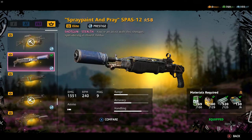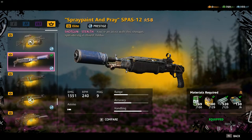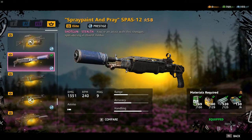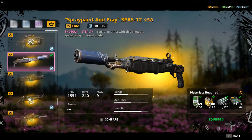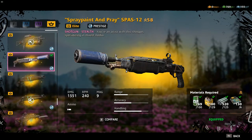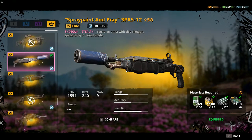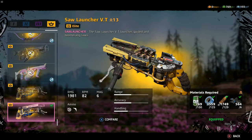The second weapon I have is my shotgun, which I have upgraded 58 times and it has damage of 1551. With this shotgun I can kill anyone in close combat with just one body shot — even if it's an enforcer, he will also die with just one shot.